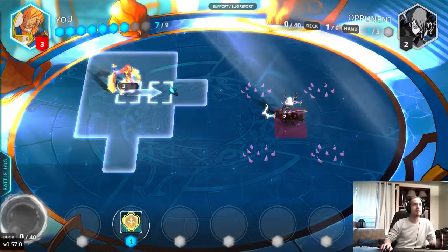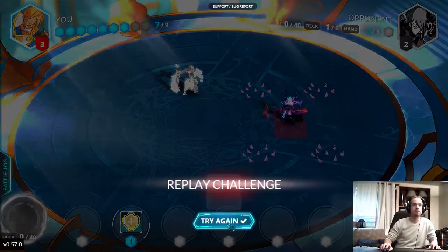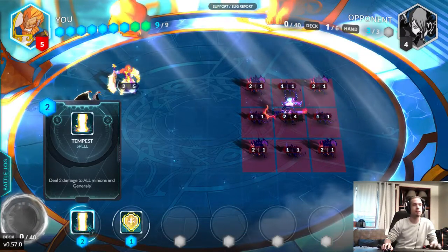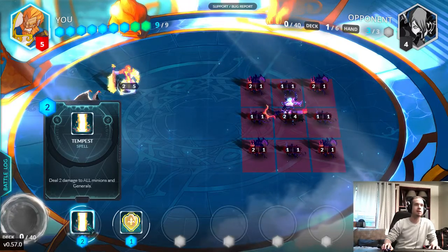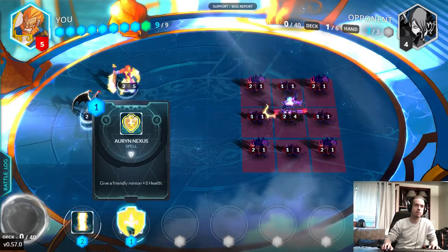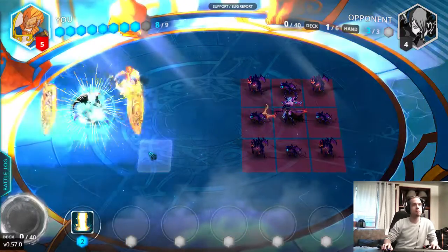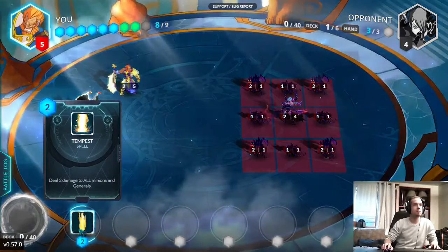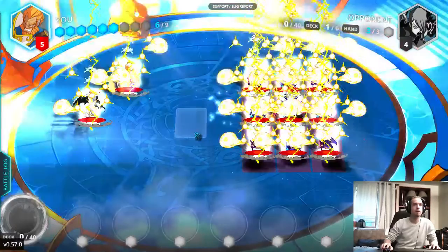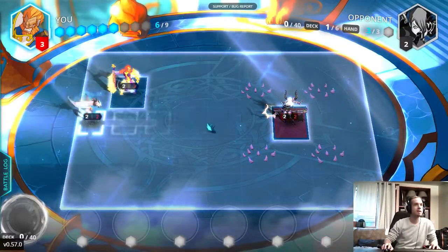Our guy's dead — there's no way we're going to be able to get over there. What happened is you've got to be really careful: it says all minions. Cards worded that way are going to do damage to our guys as well as to the enemies. Simple solution — we're going to give a friendly minion plus 3 health, which is going to give more than enough hit points to survive that blast. We lay it down and he's fine now — he's still got 2 health.